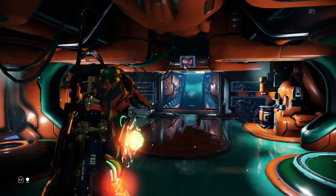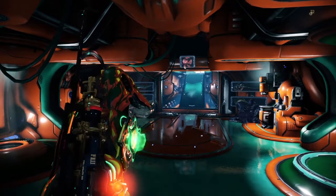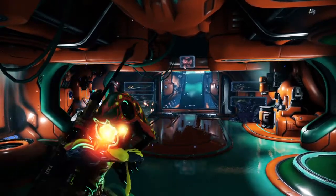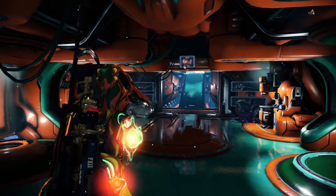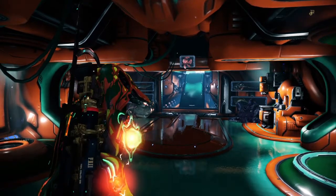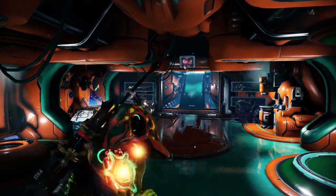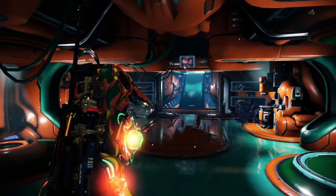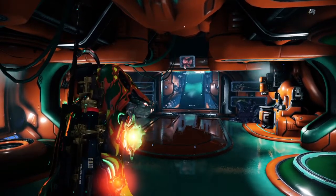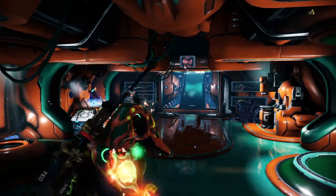There are several Warframes great for fighting Sentients. Umbra is an obvious one, and the Umbra mods give you bonus damage against Sentients. But pretty much any frame that can temporarily shut down a Sentient will work — we've been taking down Sentients for years before Umbra came along. For example: Rhino with Stomp for stun-locking, Harrow for chaining, Equinox for putting them to sleep, or Ivara using a sleep arrow. Any of these and more will work just fine.